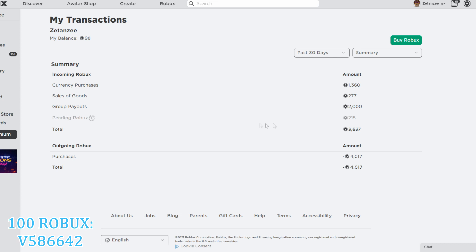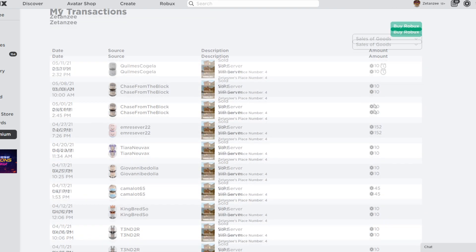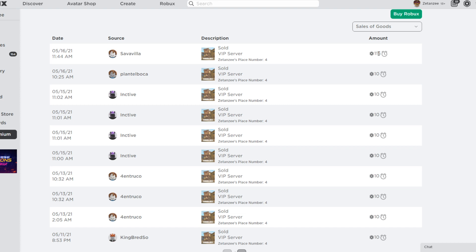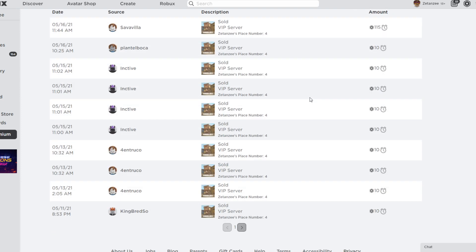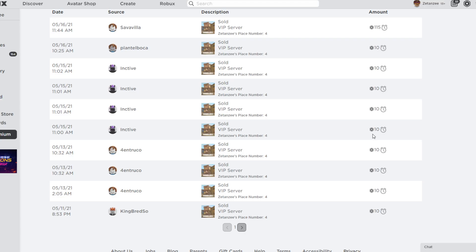While it's pending, you can track it on the transactions page — press Summary then Sales of Goods, and you can already see 115 Robux pending. The website will go ahead and purchase your private server, and Roblox will take around five days to finish pending the Robux. In the meantime, you can continue earning more Robux on the website and cashing out — it will not interfere with your previous cash outs.